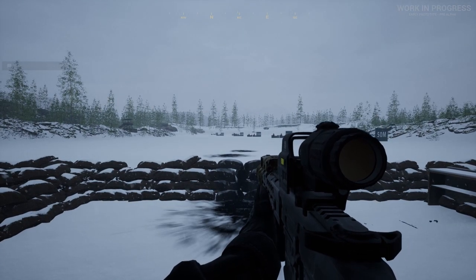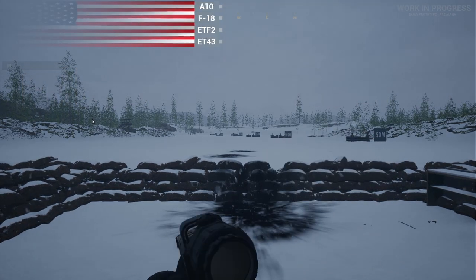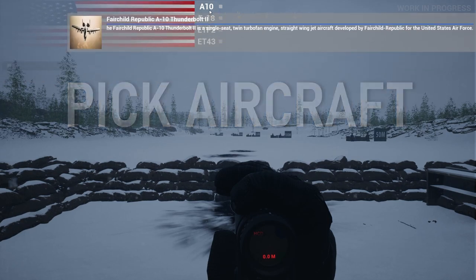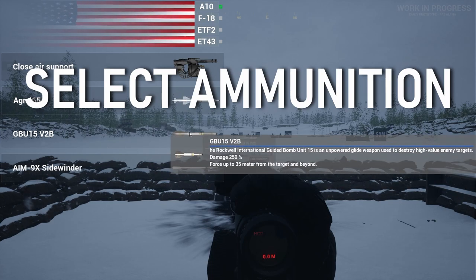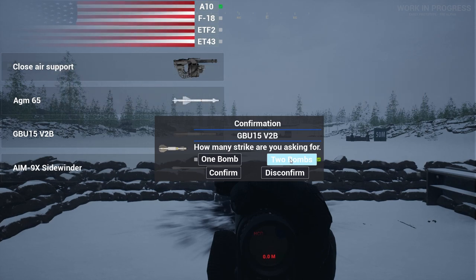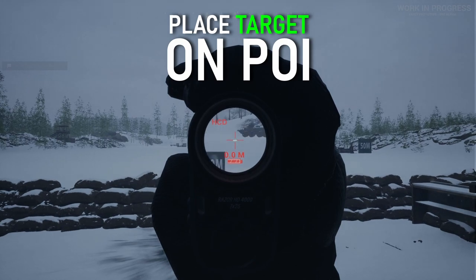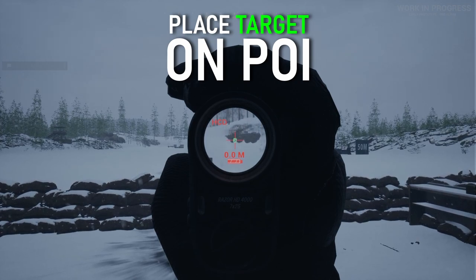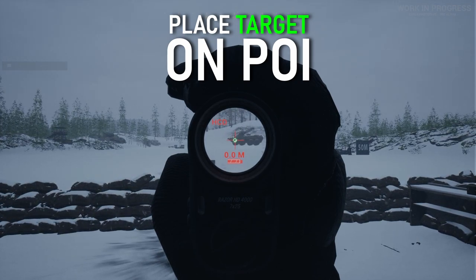The airstrike system: press the Plus key on the numpad to bring up the airstrike menu. Pick your aircraft and ammunition, select the amount, confirm, and use your optics to place the green target wherever you want the airstrike to drop.